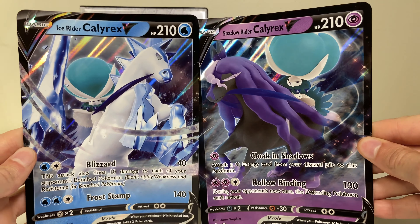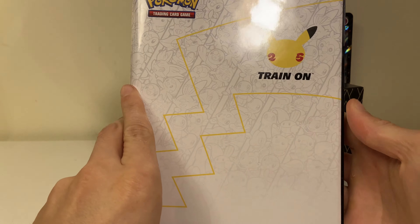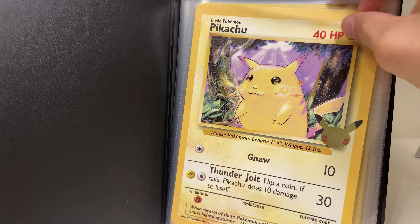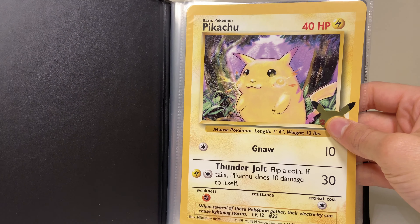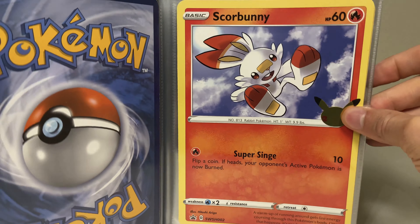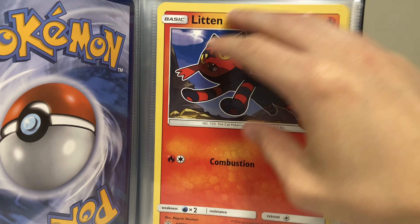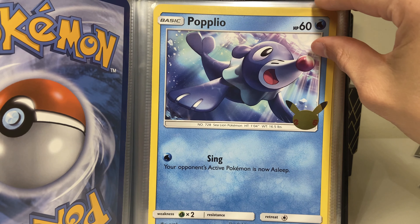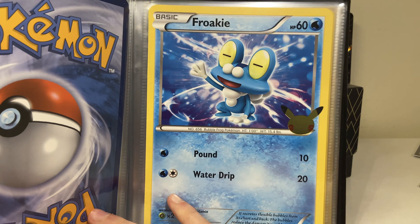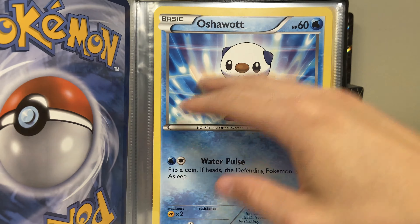I'll take a quick look at these big old jumbo Johnny cards — you've seen them before, not that exciting. Going through our updated anniversary binder — very cool. We got Pikachu, and jumping all the way to the latest generation we've got Grookey, Scorbunny, Sobble, and Raboot as we work our way back. There's Chespin, Fennekin, and of course Froakie. Got Snivy and some nice Black and White action — Tepig, got Oshawott finishing off that generation.